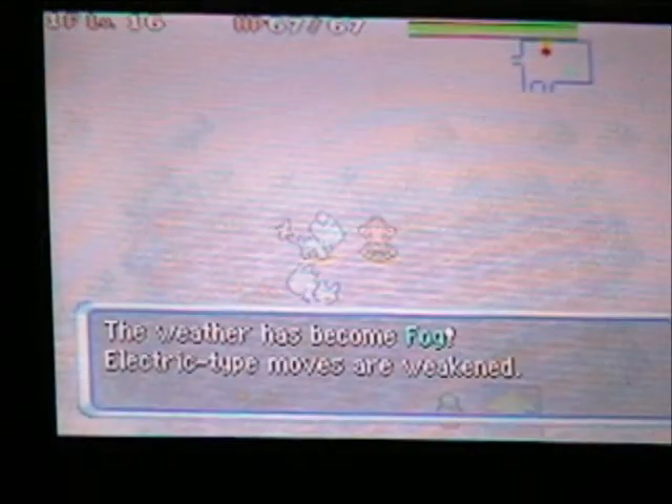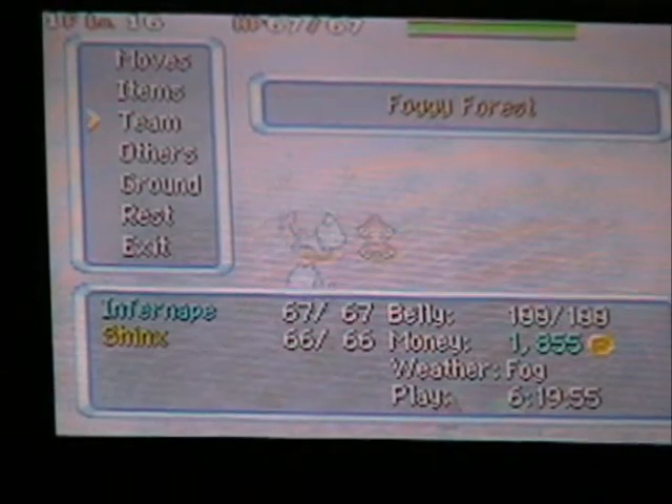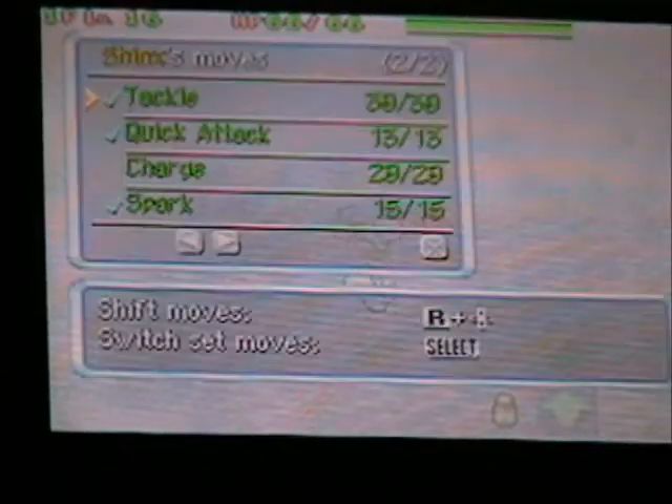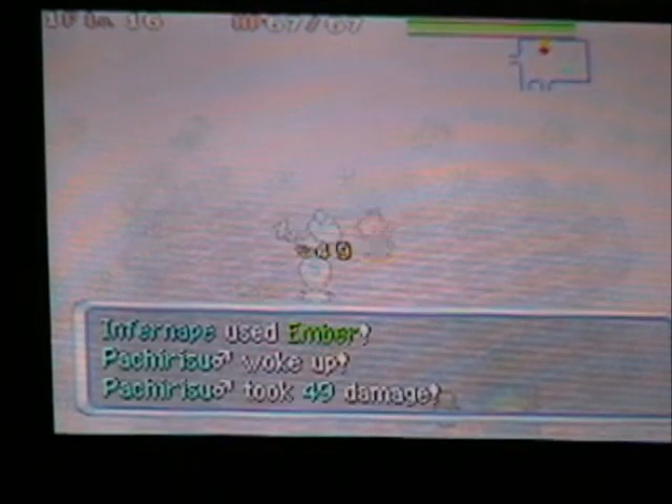By the way, your partner will find the red stone no matter which one you chose. In the Foggy Forest, every single floor — all eleven of them — have fog weather. Electric-type move power is halved, so going straight in, Shinx — turn off your Spark so you'll at least do full damage.